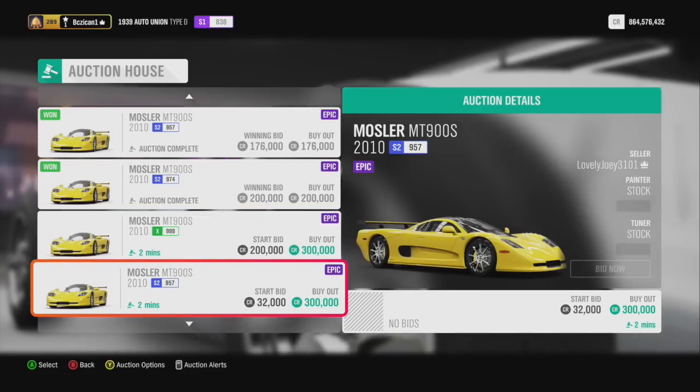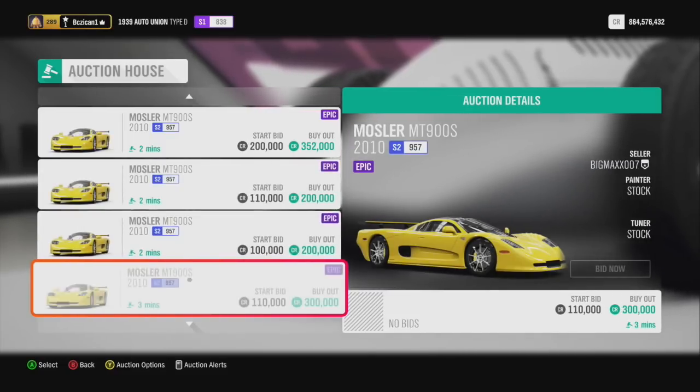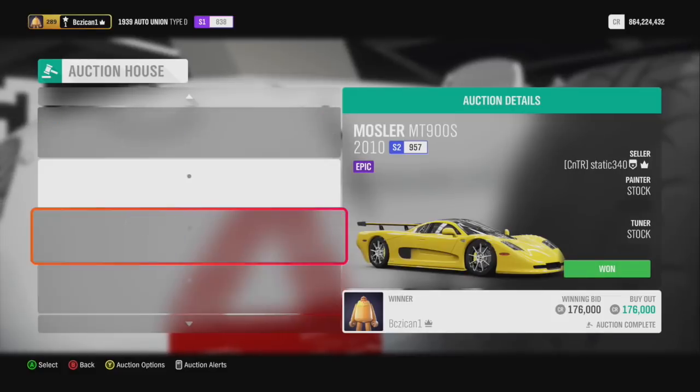For this video, I had to be impatient and I bought them at $175,000 to $200,000 to show you. I still made money. If you buy it for $175,000 at minimum buyout and you sell yours for $200,000, you're going to make $25,000 plus two wheel spins. So that's not really that bad of a money method.